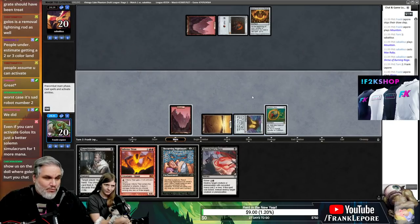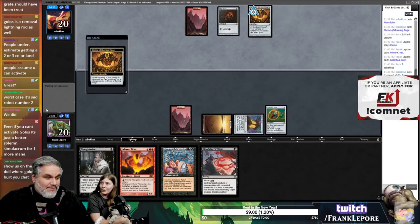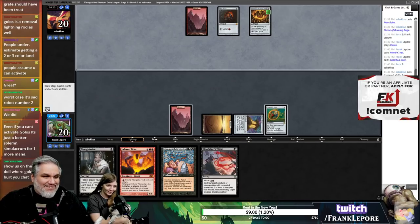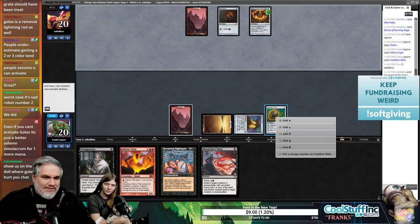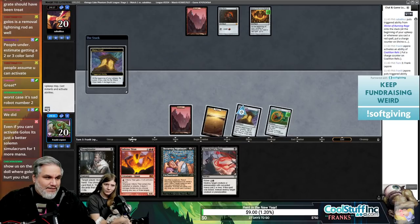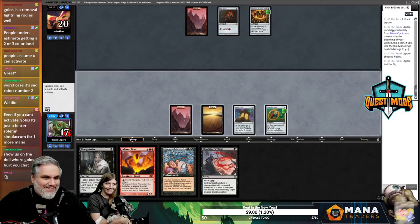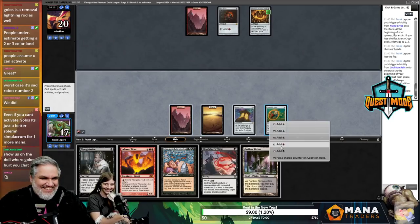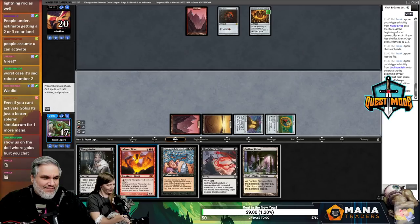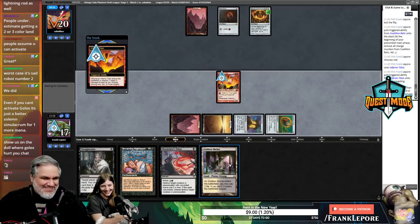I think we're not even gonna Thoughtseize here because next turn we can play Inferno Titan. I guess we're just hoping they don't have a removal spell, but it doesn't seem like they do. This game might be over actually.